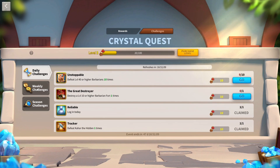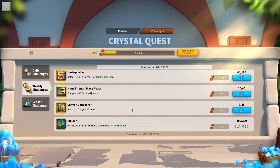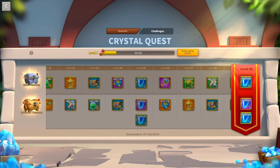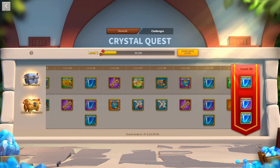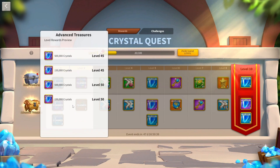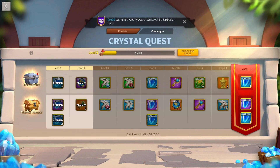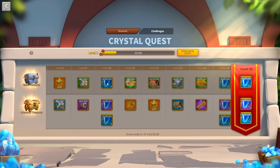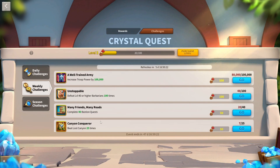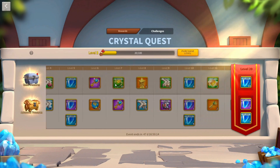The Crystal Quest is another great way to get crystals. It has a bunch of challenges similar to Lucerne Scrolls — nothing too difficult. The hardest is probably destroying a barbarian fort or increasing your power. Remember to do your Lost Canyon challenges or you'll lose 50 points. Even if you're not super active, it's quite easy to reach the end. I bought the premium tier too — about $20 — which is really good value, giving roughly three and a half to four million crystals. If you're free-to-play, just do the daily and weekly challenges and you'll still earn a fair amount.